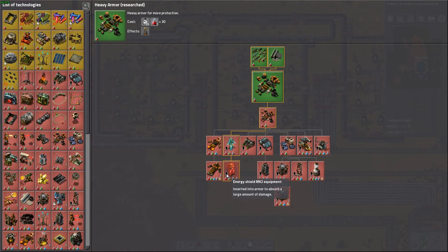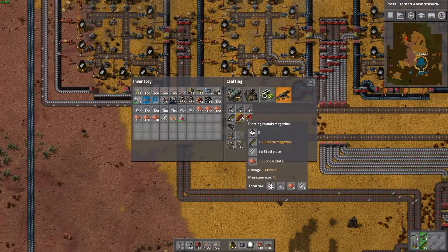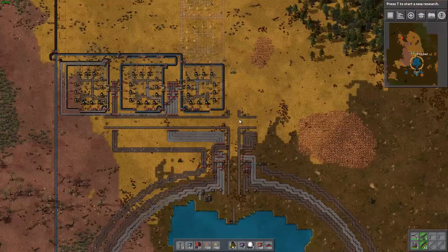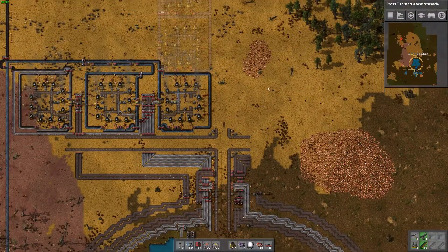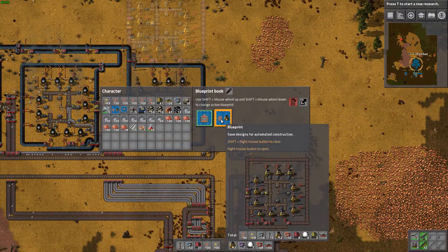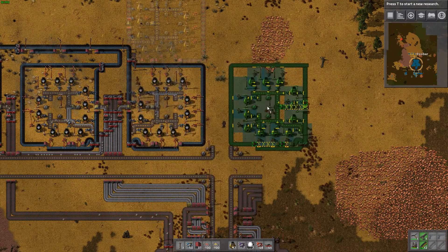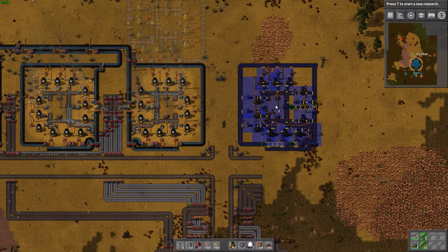I did want to get some ammo started. The red ammo takes regular magazines plus steel plus copper. So honestly, maybe before we do that ammo we should do our copper plant here. I do have the blueprint for it so it shouldn't take too long. This one goes to the right - actually we'll need the one that goes to the left. That's what we should need right there I think.